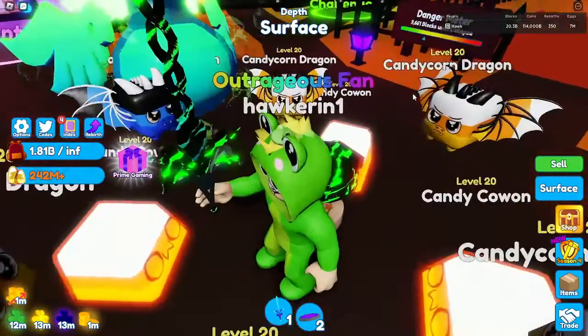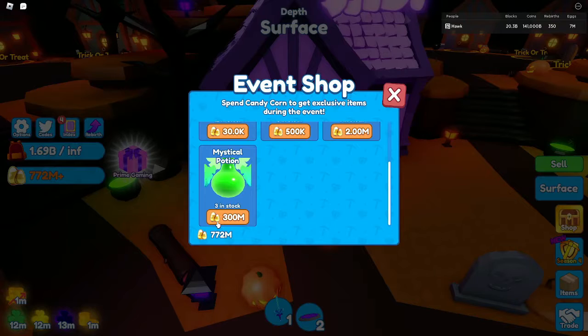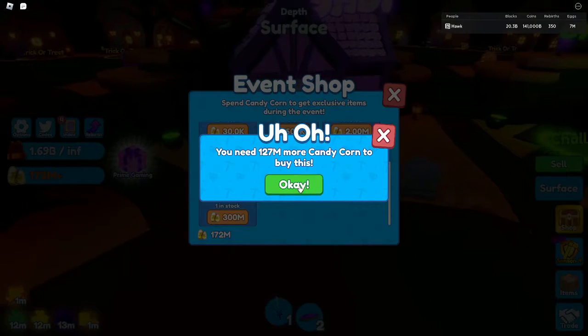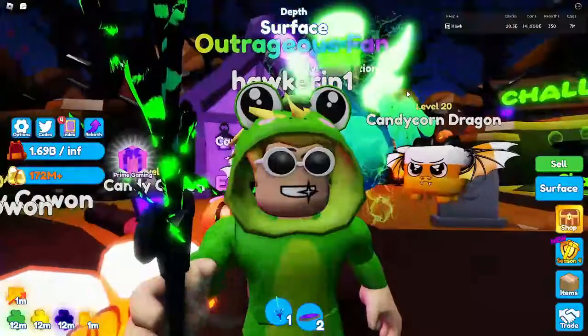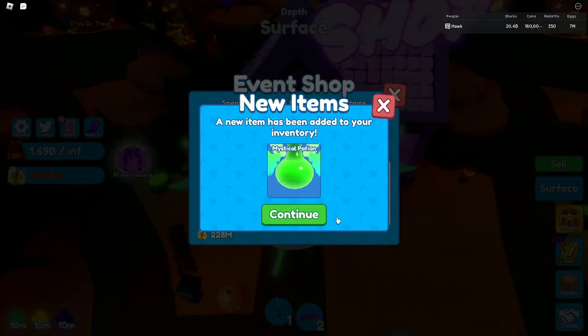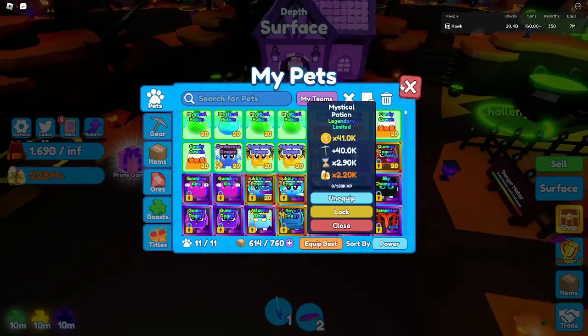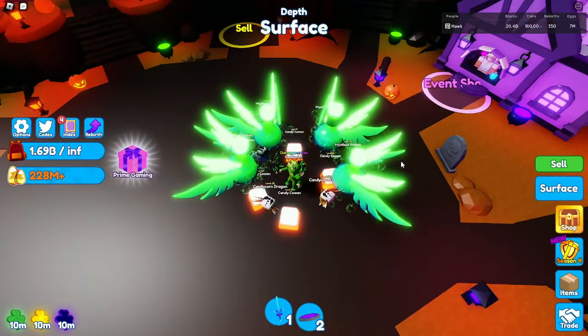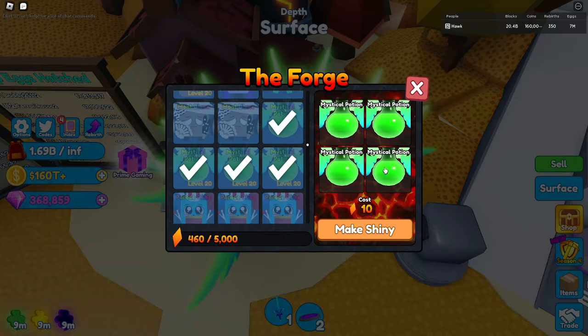Once you buy one you basically get all the others. Now I have four of them, and four legendaries equals a shiny. Let's see your guys' bet on what color it becomes - I hope it becomes purple, I think purple would be cool. I just realized how bad this is stat-wise, but whatever, let's make it shiny.